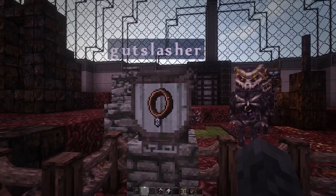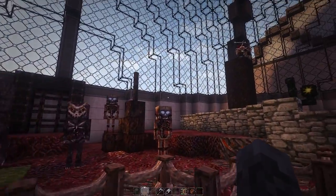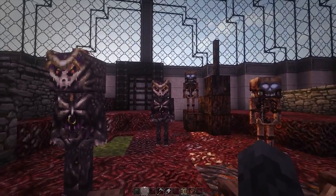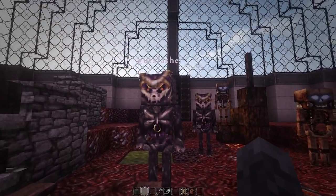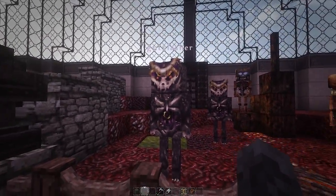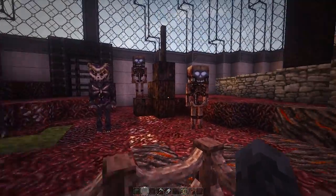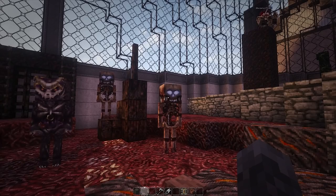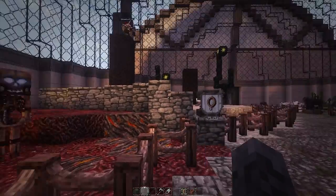Next, we have the Gut Slasher. You rename a name tag 'Gut Slasher,' put it onto a wither skeleton, and you get that texture. This is actually the new wither skeleton texture all the time — this is what you'll see in the Nether. But if it happens to make its way into the overworld, it reverts to the normal original wither skeleton texture.